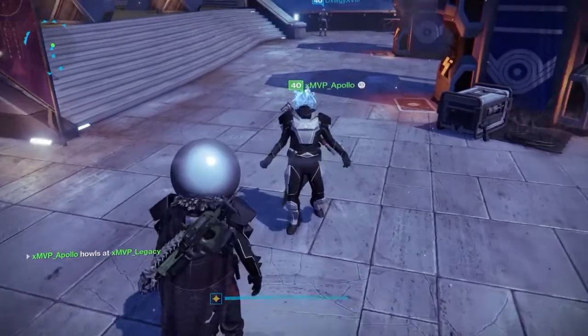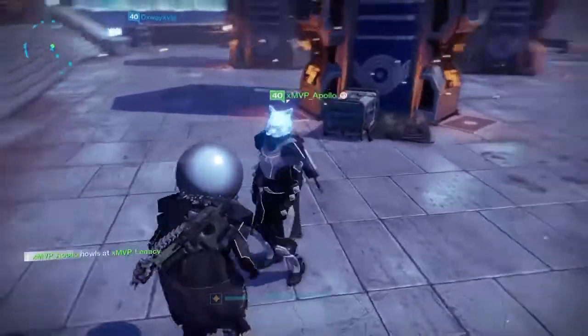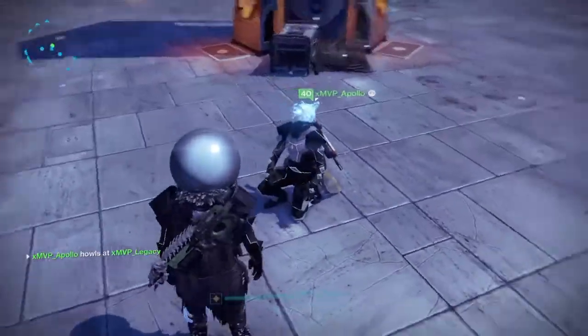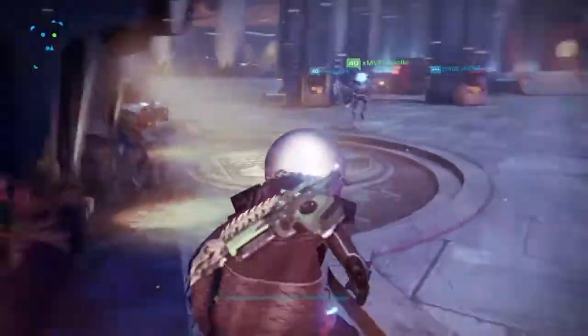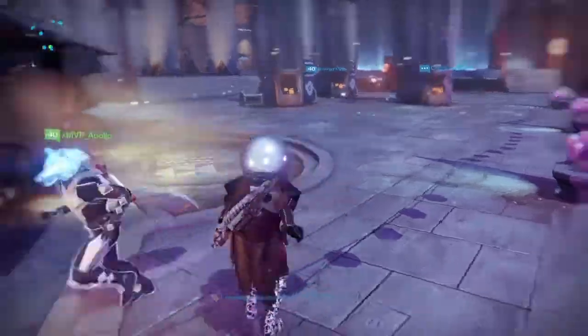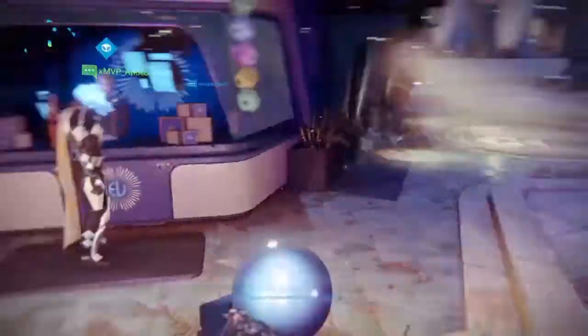When you do the 'How' emote with the fire mask on — boom! — it turns blue. That is just dope. So if you end up getting that from the Treasure of the Lost, you might want to spend five bucks to get yourself that emote so you can run around with a blue wolf mask.